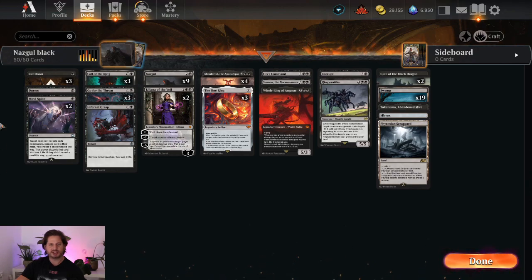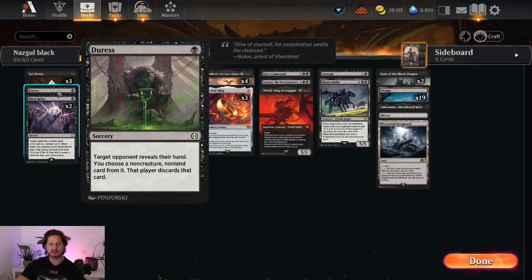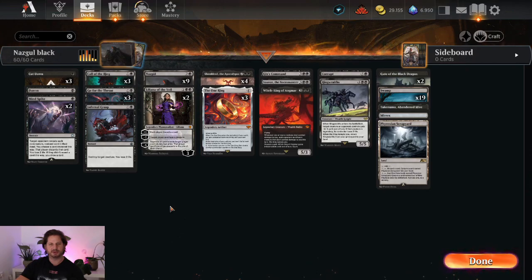For removal we have some Cutdowns. Then I've included one Duress and two copies of Mind Spike, just to deal with all the One Rings in the opponent's hand. It's kind of hard if you don't have Duress or Mind Spike on the early turns and the opponent drops his One Ring on turn 4.